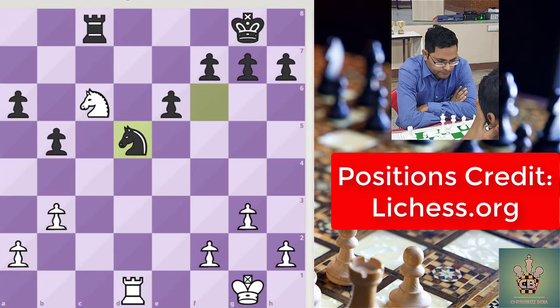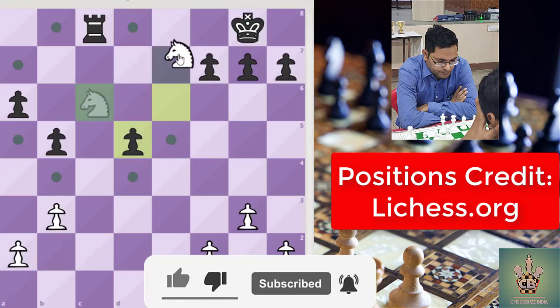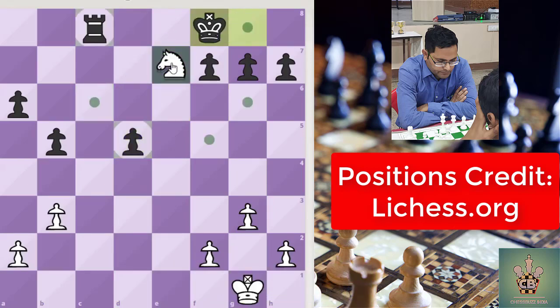In this situation, black made a mistake by playing Knight to d5. We can see here black's back rank is weak and white has a tactical shot. I request you to pause the video and think for a while. Yes, you got the correct answer. Rook to d5. Now white can play Knight to e7 and create a knight fork, and after that he can take black's rook and gain the upper hand.